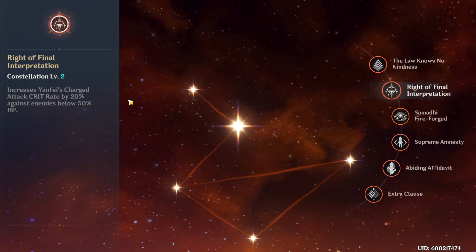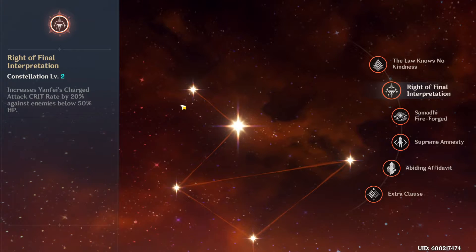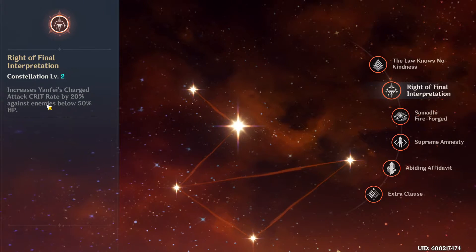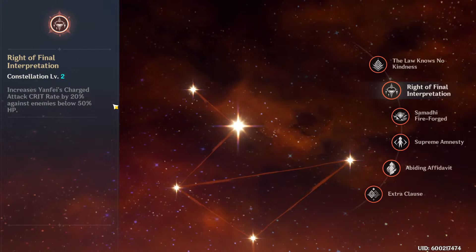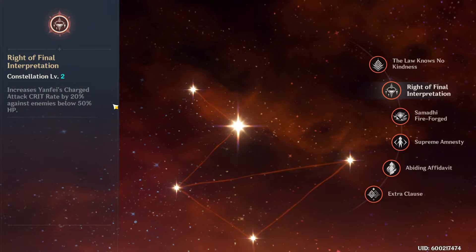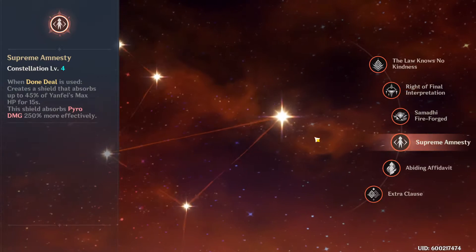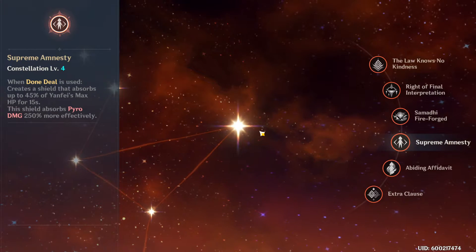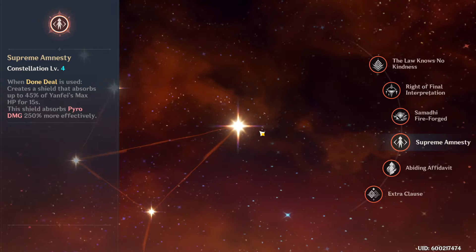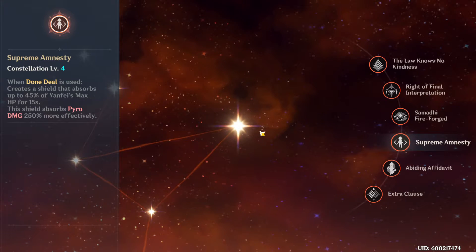Her second constellation increases her charge attack crit rate by 20% against enemies below 50% HP. As discussed, you want her charge attacks to crit for that extra damage proc, so this is useful — mainly against bigger enemies like bosses once their health drops below 50%. Constellation 3 upgrades Signed Edict by three levels. Constellation 4 adds a shield to her kit: whenever you use your Elemental Burst, you get a shield that absorbs up to 45% of Yanfei's max HP and lasts 15 seconds.